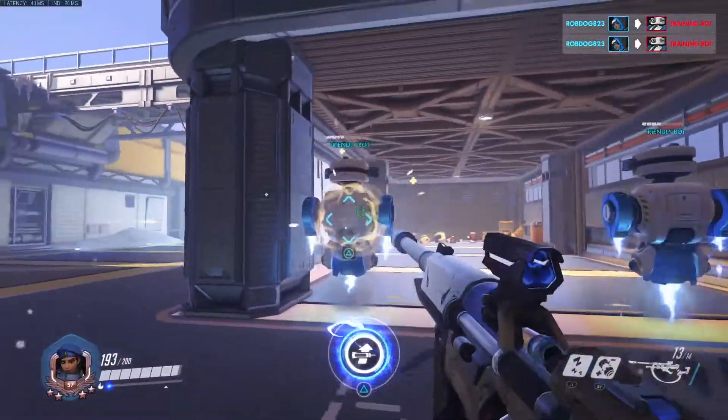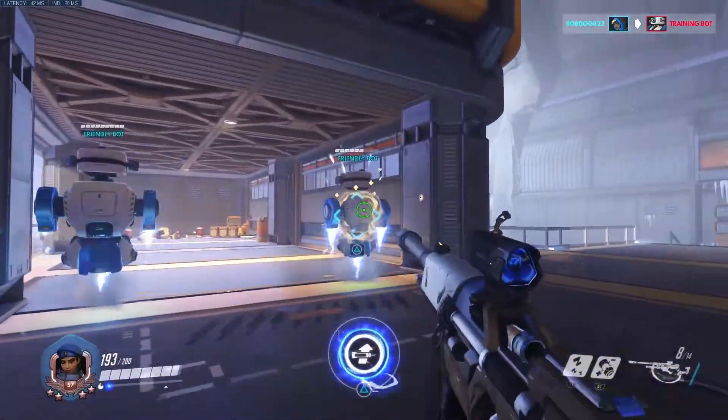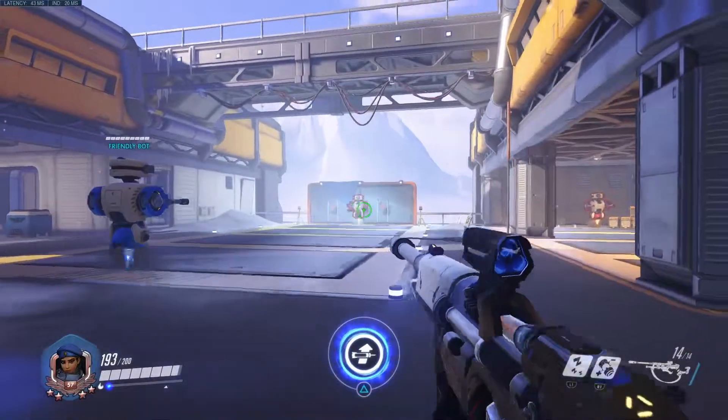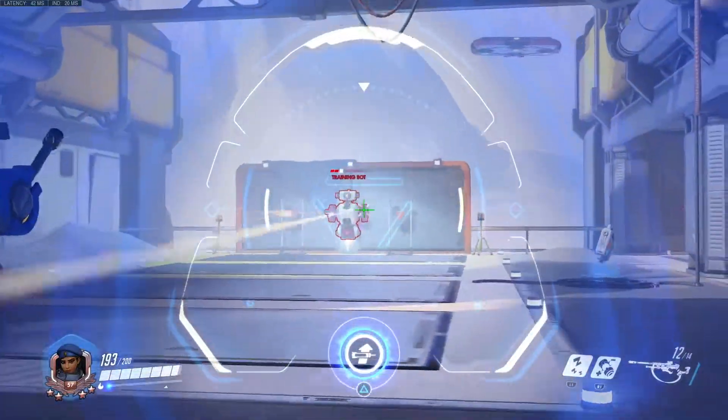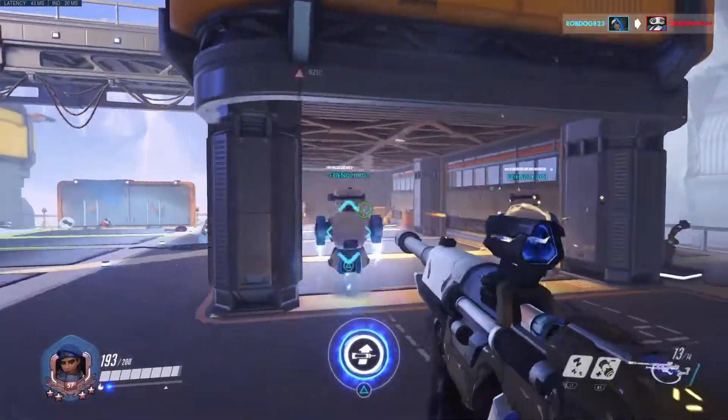Another thing Ana is good at is killing Pharah if you've got no hitscan on your team. It's very easy - any 200hp hero, you hit three times and they're dead.